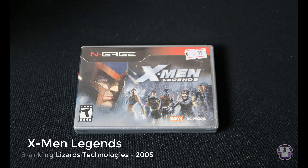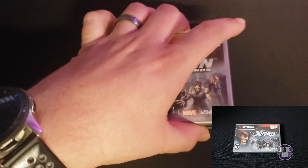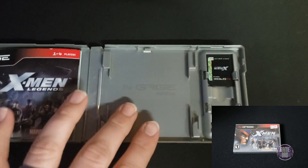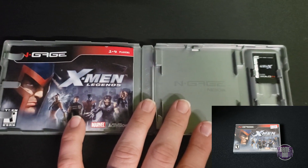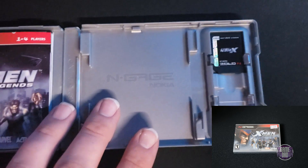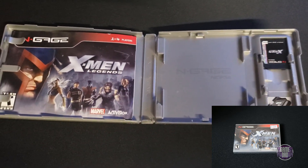Here we have X-Men Legends, released by Barking Lizards Technologies in 2005 — this is an N-Gage game. The N-Gage, affectionately called the Taco, was a cell phone where in the memory card area there was an additional slot to slide in SD card games. This is the only one I have. I've seen a few others in game stores but they're always pretty expensive. Still, it was kind of cool playing on a phone.